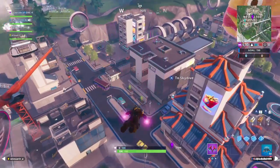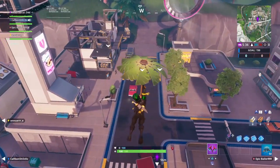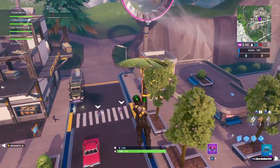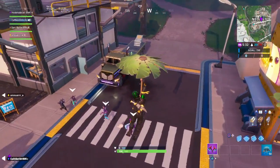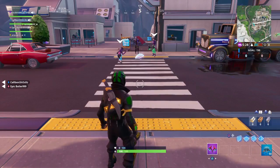Then you want to head over to Neo Tilted, and directly on this side facing to where the football field is, you should see the Fort Byte on the pedestrian crossing.